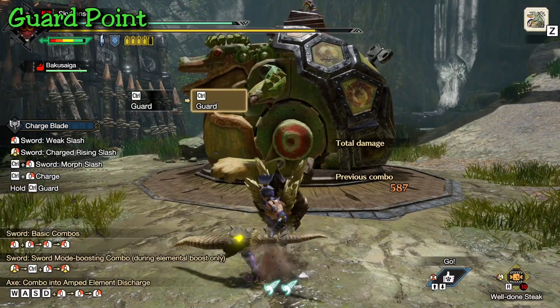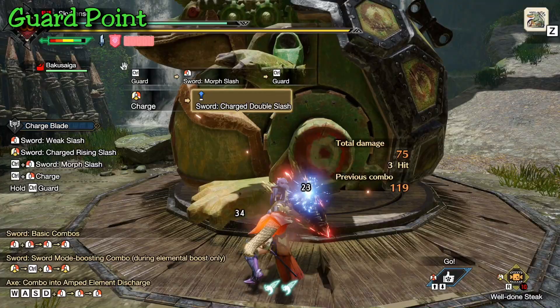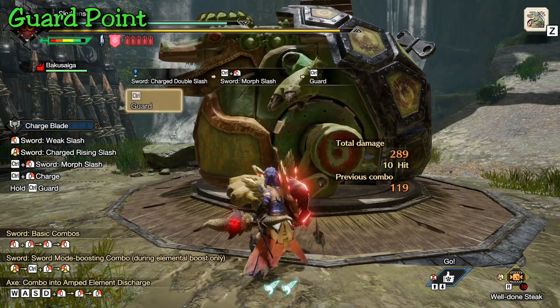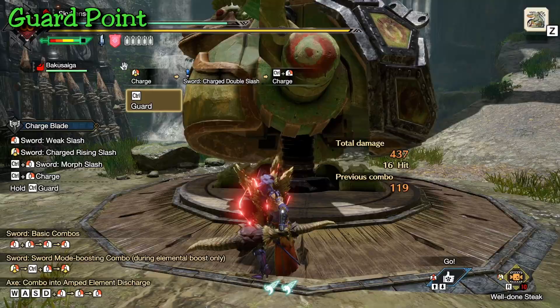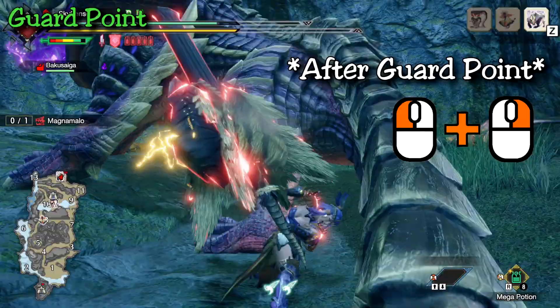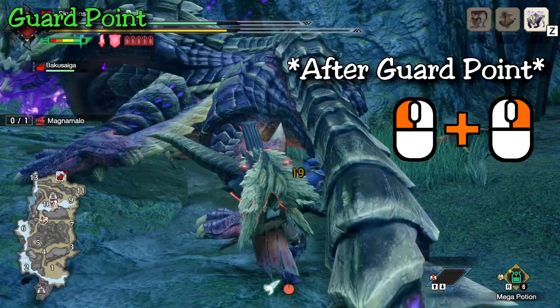Here's an example on the Tetranadon in the training room. If I just use the normal block with Guard Level 4, I get knocked backwards and take a little bit of damage. Now if I do the same block and initiate the guard point, you can see I automatically block the attack while morphing, take no damage compared to the regular block, and my knockback is so tiny that I can get right back into the fight. Guard pointing is one of the most crucial skills you can learn with Charge Blade because it creates a lot more windows of opportunity to return damage, charge your phials, or position better. After any successful guard point you can also immediately initiate the Ultra or Amped Element Discharge, skipping half the animations and going straight into the attack.